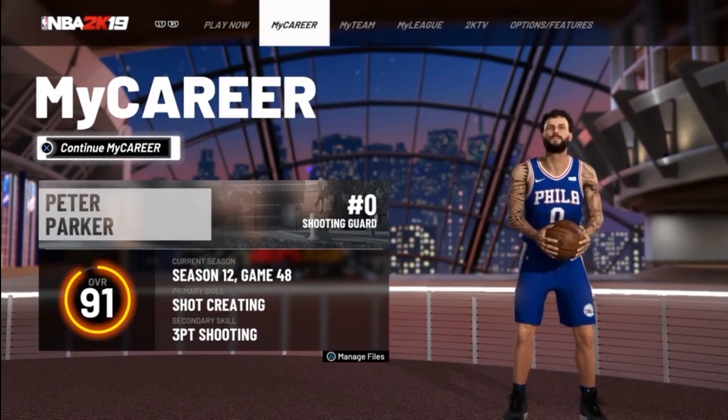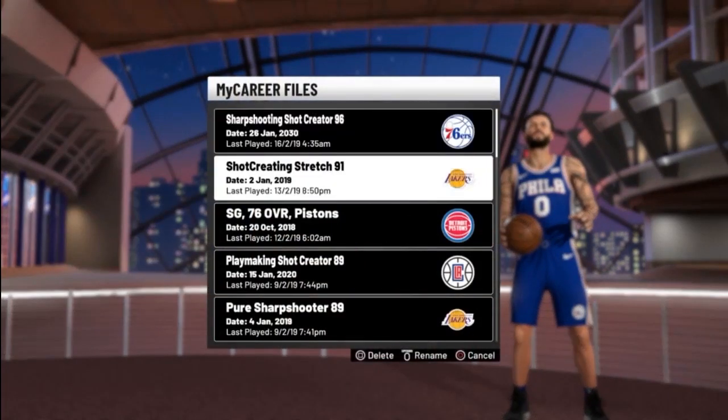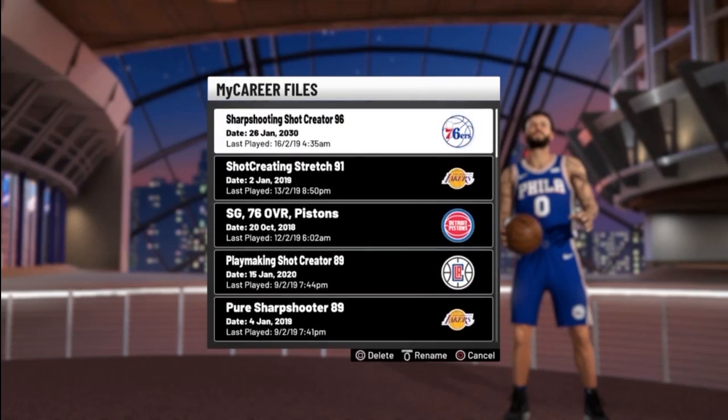So here you can see what I mean — it says my player's name is Peter Parker, he's 91 overall, wears number 0, plays for the 76ers, etc. None of that has been true for quite a while, and you can see I've renamed this save file and pretty much all the rest of my files too.